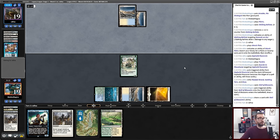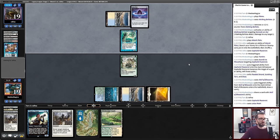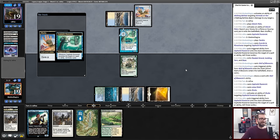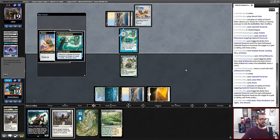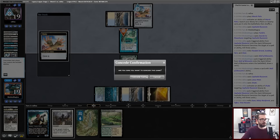Trophy Mage for Ensnaring Bridge is a thing. I've got another Swords. Don't you Shuko me. We're dead to that — my opponent will mill their library and Dread Return a Thassa's Oracle. We've seen this song and dance before. I'm going to go ahead and concede. I can Endurance away a Thassa's Oracle, Rest in Peace away a Thassa's Oracle, and Path to Exile and Prismatic Ending away creatures.